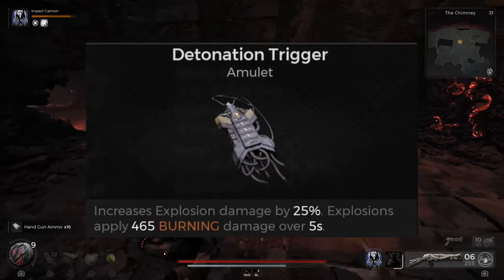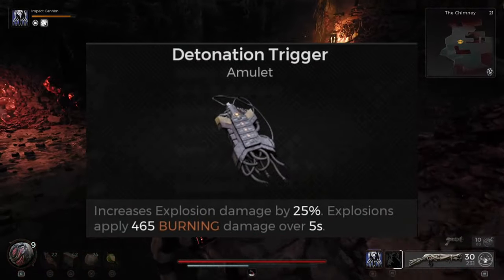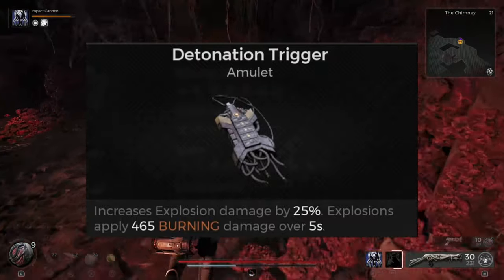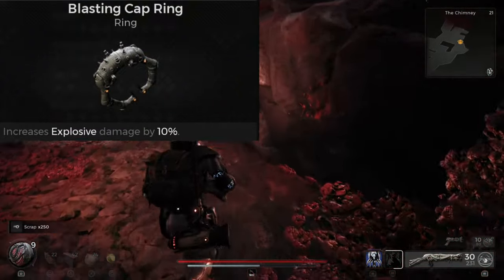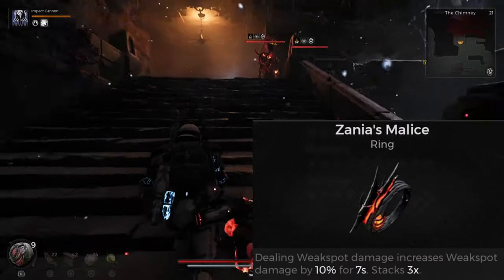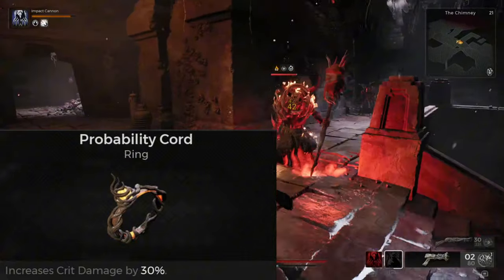For the Amulet, I'm using the Detonation Trigger, which you can get on Nerud at either the Timeless Horizon or Eon Vault. This increases explosion damage by 25% as well as applying the burn status onto enemies. For the Rings, I'm using the Blasting Cap Ring for another 10% increased explosive damage, Stone of Continuance since we want both of our skills to last as long as possible, and then Xania's Malice for some extra weak spot damage and Probability Cord for some extra crit damage.